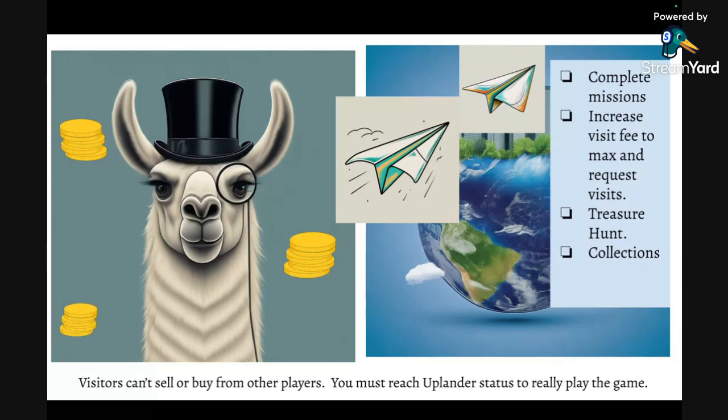You can increase your visit fees to collect UPX — I'll show you how to do that later. Getting people to visit your properties is key; you want your visit fee set to the highest so that when people send those little paper airplanes to your property, you collect a fee. Each city has its own minimum and maximum limits. Treasure hunting is also a way to collect, though it's a little risky for new players because you may spend more than you get back initially.